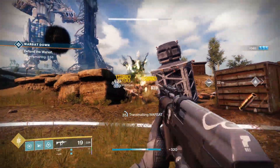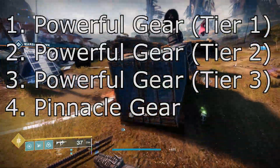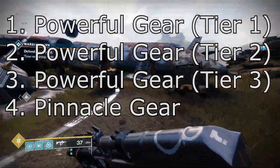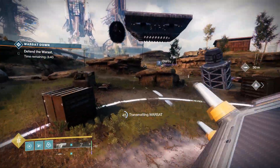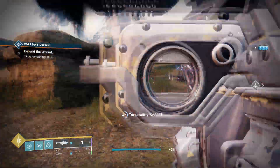After that you won't have any more engrams to complete, so you can start working on your pinnacle engrams. Basically what you're trying to do is complete every milestone starting with tier one powerful engrams and ending on pinnacle engrams. It is key that you do them in that order to maintain and optimize your highest potential power.